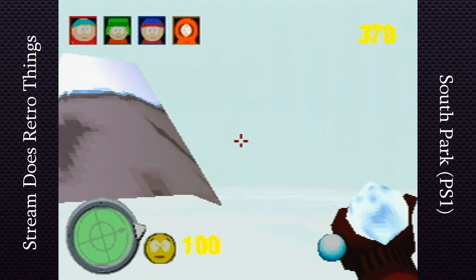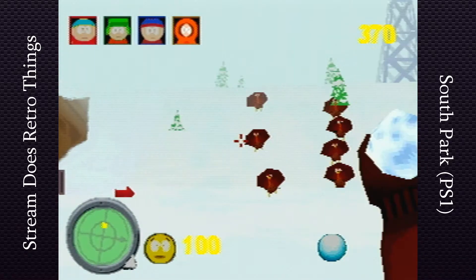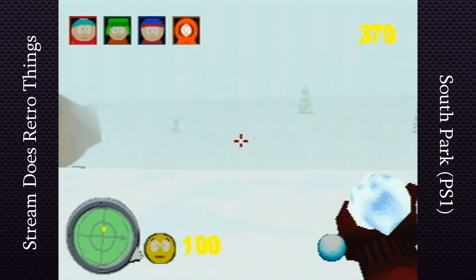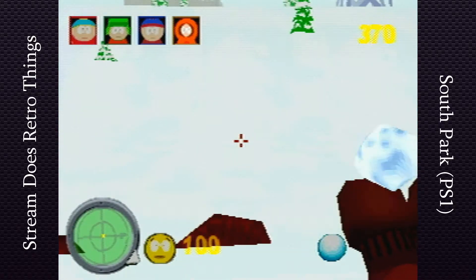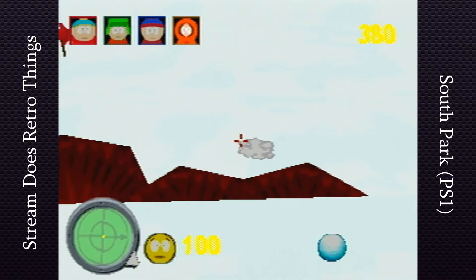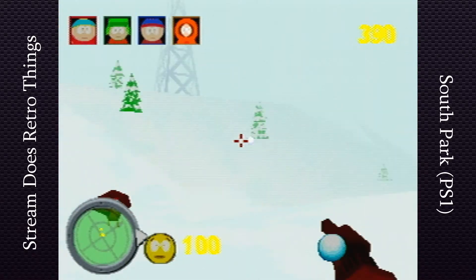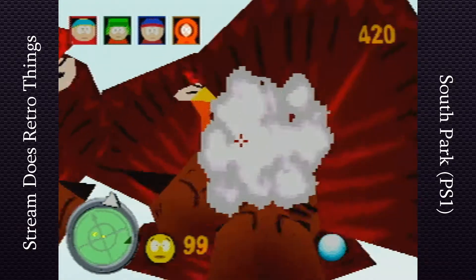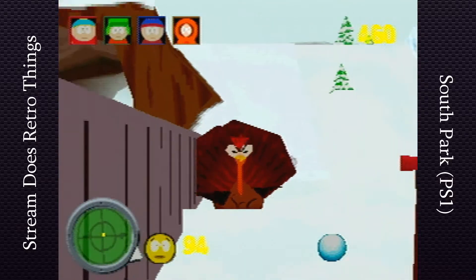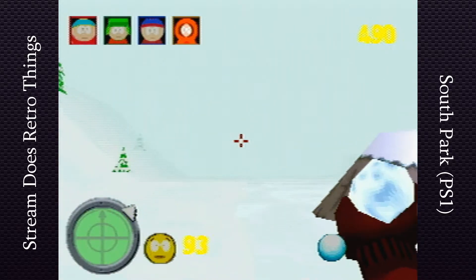We're just gonna continue on our way here. This level is not too long. It'd be a lot easier to find our way around though if you could see more than three inches in front of your face — that'd be a huge help. Oh Jesus Christ. Oh my God. I don't even think I can hit them from up here. Let's just aim back up, jump down — there we go. They are so weak. One HP per hit, and they kind of trip over each other. No problem. GG. Easy.